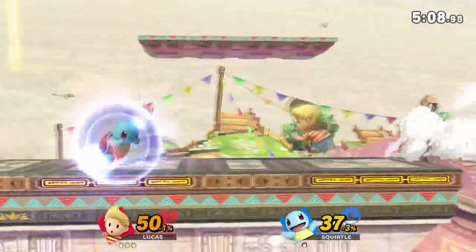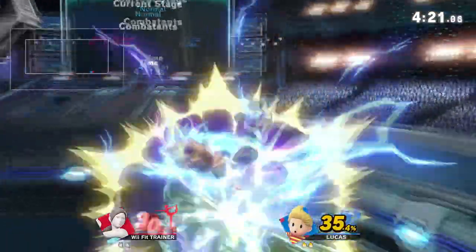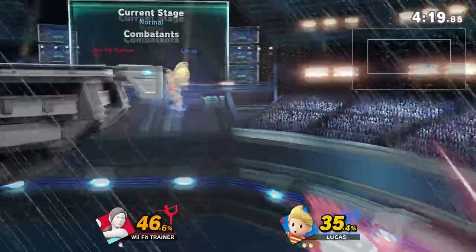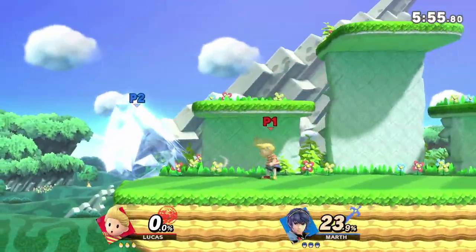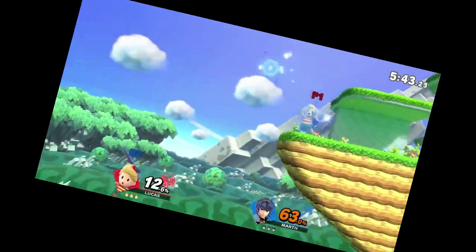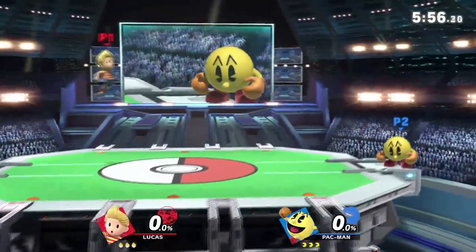This move can kill so ridiculously early that it almost feels like an apology from Sakurai himself for giving Lucas a lackluster punish game. Every time you start a match, lead with PK freeze, then throw in another one, and another. Basically, if there's ever a moment where you aren't using PK freeze, you're doing it wrong!